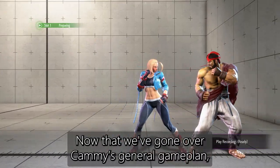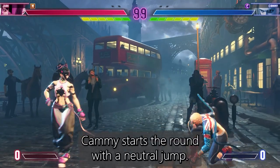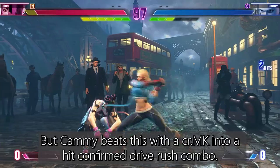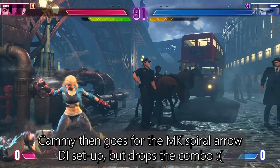Now that we've gone over Cammy's general game plan, let's watch a replay against a high gold rank opponent to see how we can apply the concepts in this video to a real match. Cammy starts the round with a neutral jump to try to get the Juri player to make a move first, and it works. Juri walks forward but Cammy beats this with a crouching medium kick into a hit confirmed drive rush combo. Cammy then goes for the medium kick spiral arrow DI setup but drops the combo.